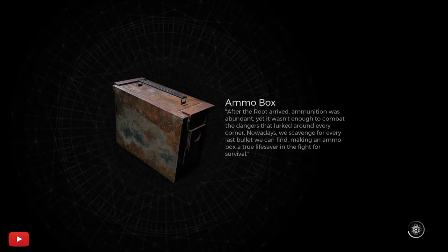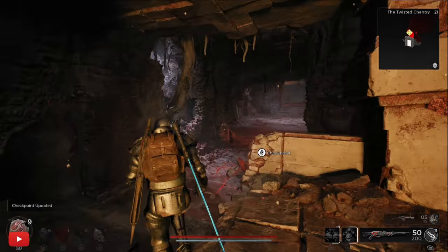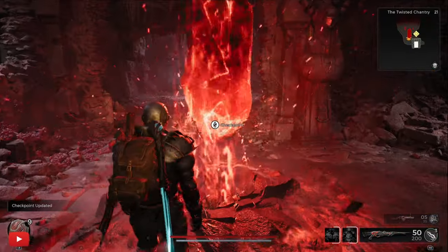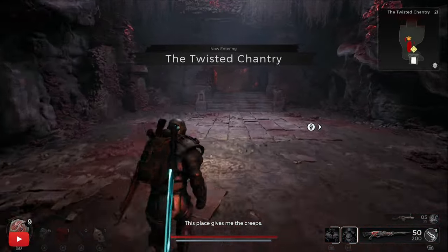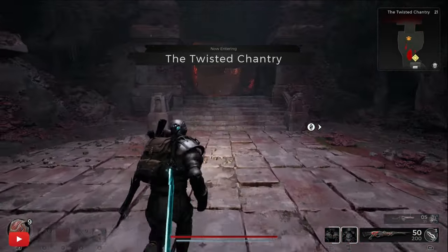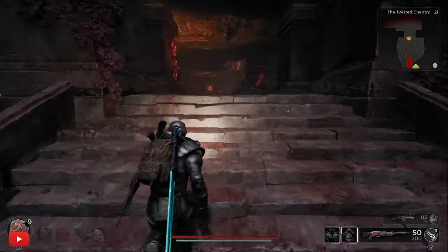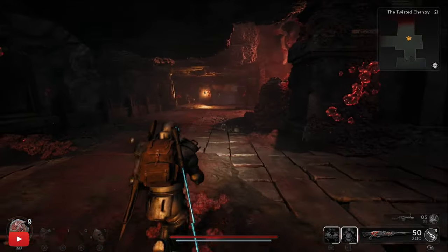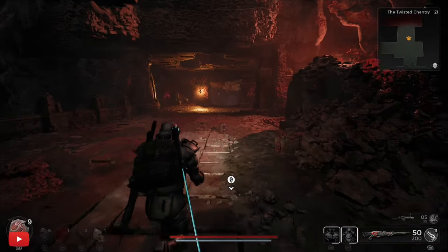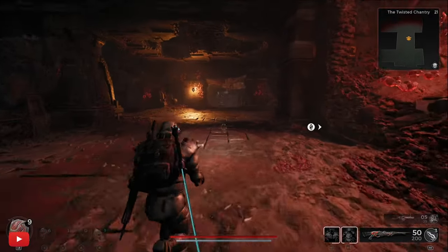At another door with the exclamation mark — that's all it is, keep progressing. This has put me into the Twisted Shanty. What we want to do is just run straight through until we get past the boss and move on. You want to do this on easy mode because it's going to make life easier — you don't need hard or apocalypse, you don't get any special rewards.